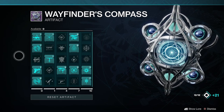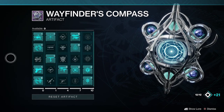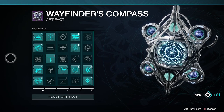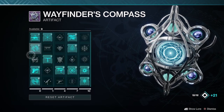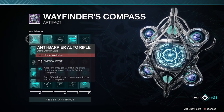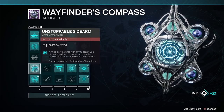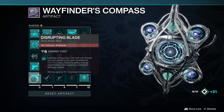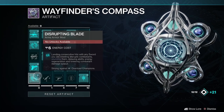You want to make sure to pick up the artifact when you first start playing that season, because all the XP you earn through just doing normal stuff in Destiny will let you unlock these mods. Unlocking them doesn't mean they're active right away — you're going to have to pick and choose which ones you want. You'll want at least one for each champion type. We've got anti-barrier auto rifle, overload bow, and unstoppable sidearm, and you could also pick unstoppable pulse rifle.